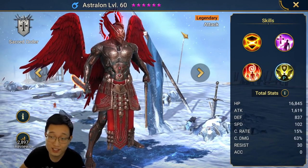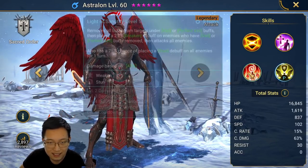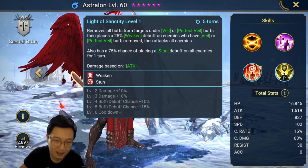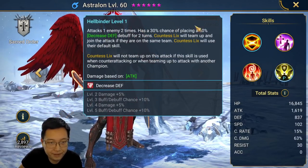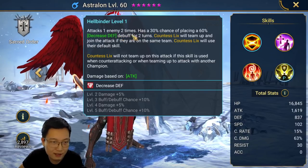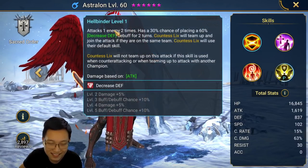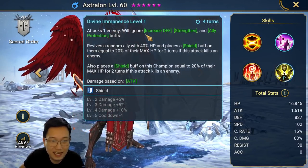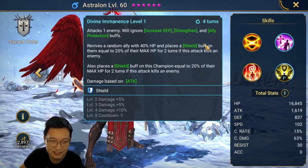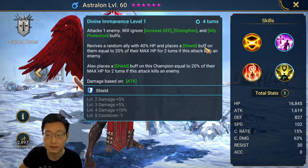In this video I just want to showcase this champion as an arena nuker. This is a damage dealer and the multiplier is not that bad, but I don't see people use this champion at all. The skills are pretty straightforward as a damage dealer — A1 attacks 2 times and places Decrease Defense, A2 ignores Increase Defense, but the problem is it doesn't ignore defense.